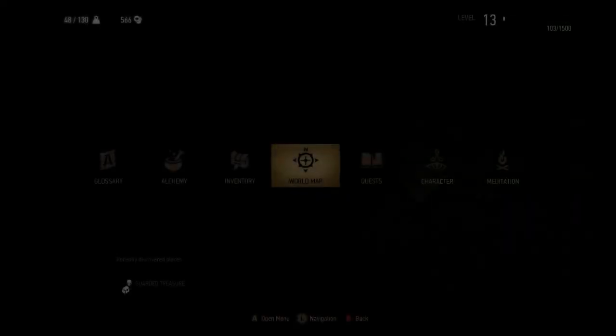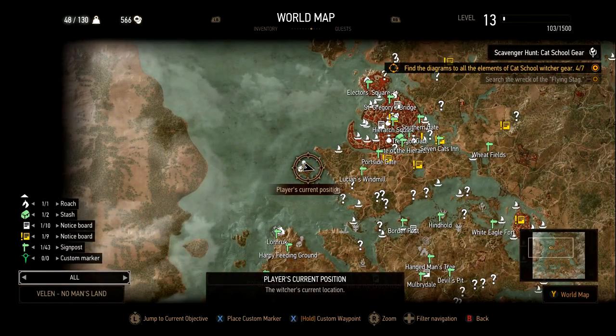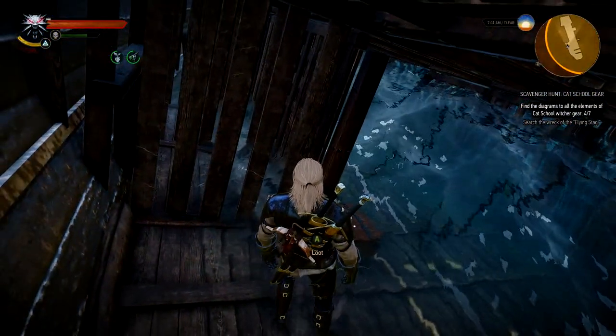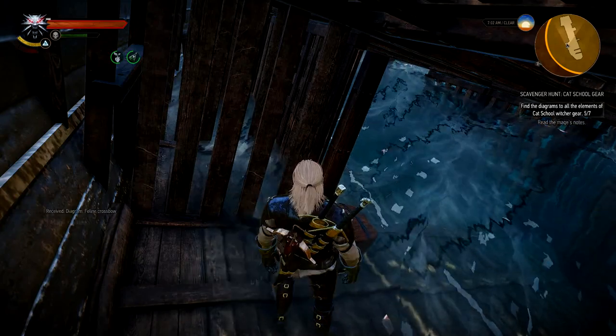You're going to want to come to this remote island, which also has guarded treasure that you'll have to fight a basilisk for. As you can see on the map, this is where you'll want to go to find the next piece of gear. Once you're here, go inside this ruined ship — there will be a chest, and this is where you're going to find the feline crossbow.